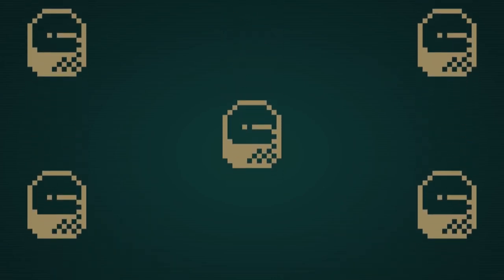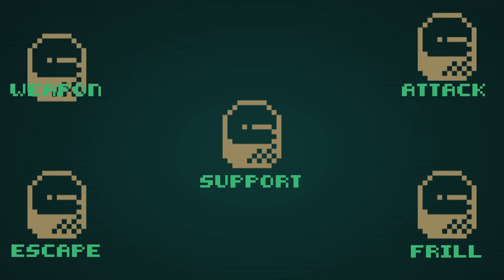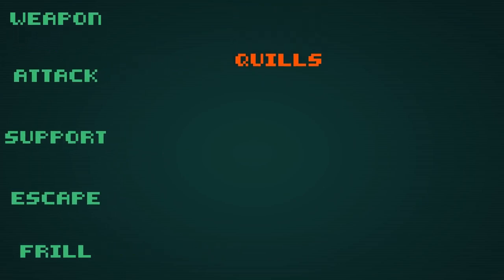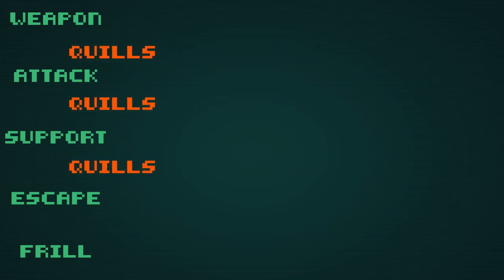Mutations can be broken down into a few categories: Weapon, Attack, Support, Escape, Frill. Let's break these categories down, and as we do, I will list the mutations underneath. Please take note, some mutations toe the line between certain categories, so they may show up in multiple categories.